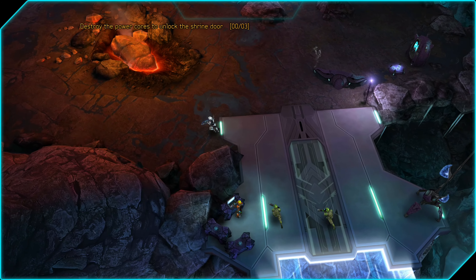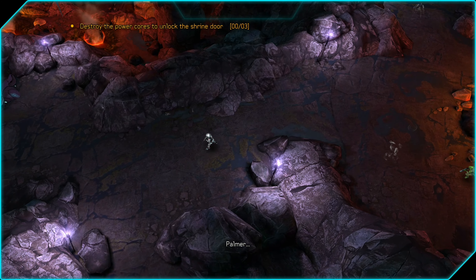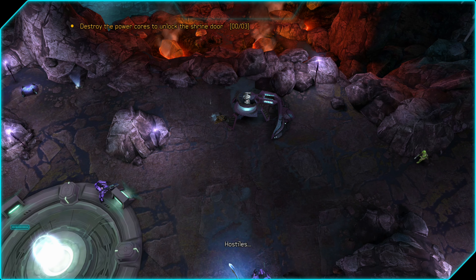We're going to start off this mission by going to the left. There are some sword-wielding elites in the area, so watch out for those guys — they can actually cloak themselves. But we're going to run past them and cloak ourselves right about here, take this turret, hijack it, knock that guy out, and turn it on the enemy.